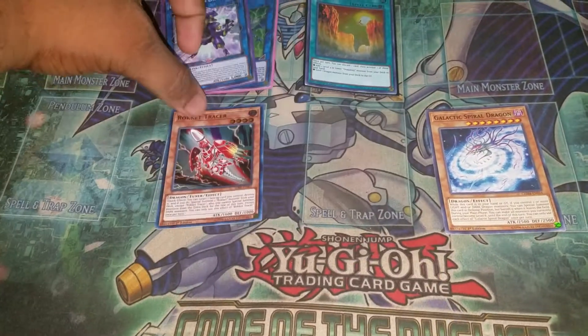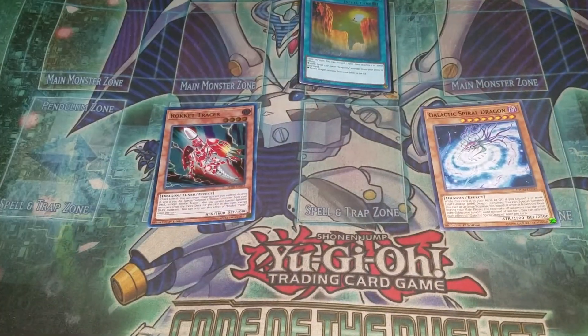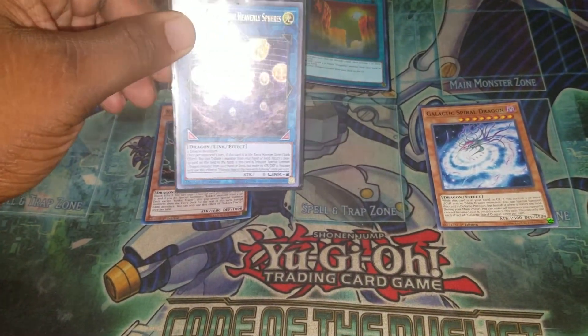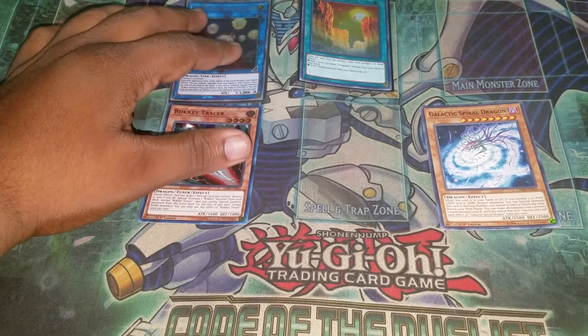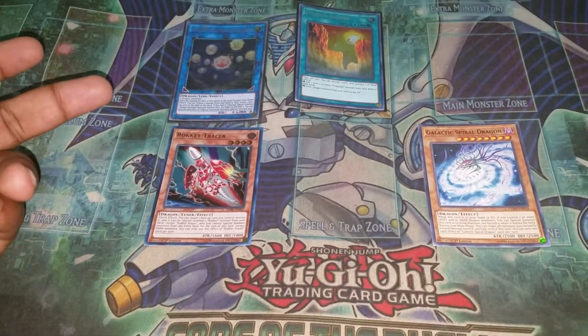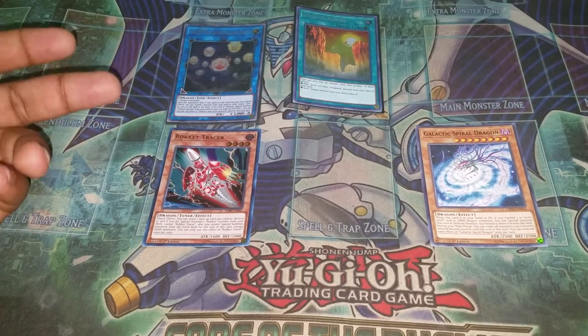Now we're going to link with these two into our Hieratic Seal of the Heavenly Spheres. Now this provides two interruptions just by itself, because it's going to bounce a card and summon a monster from deck.